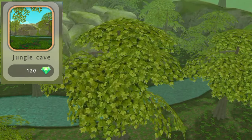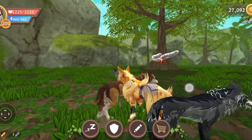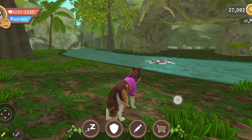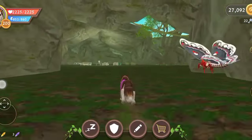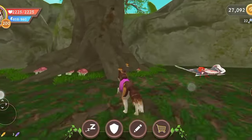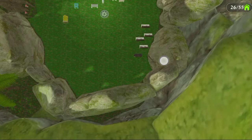Jungle cave — this is priced at 120 gems. This house garden is very big and looks like a wild jungle. This is the house background. Guys, this is a cave. Inside this cave you can put 10 items. We have a very big area for den items and there are trees inside this cave. You can put 55 house items inside this house and there's a very big area for den items.